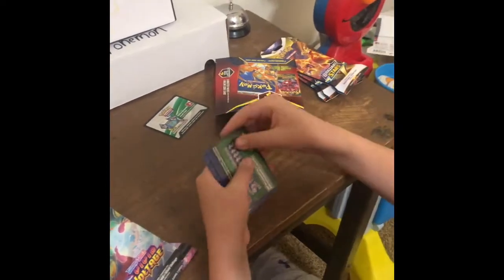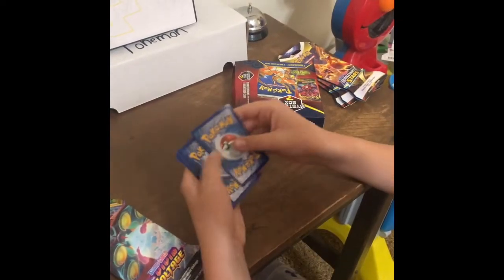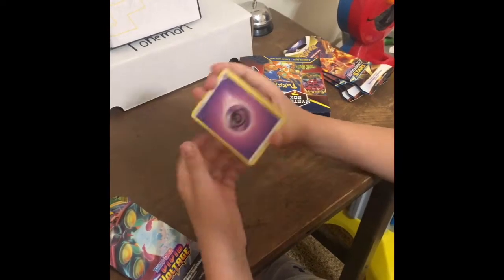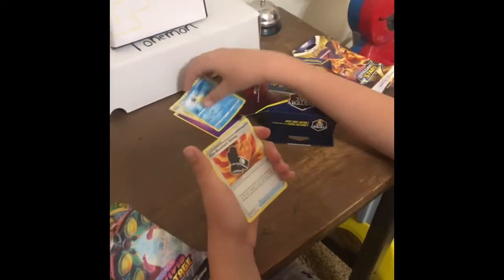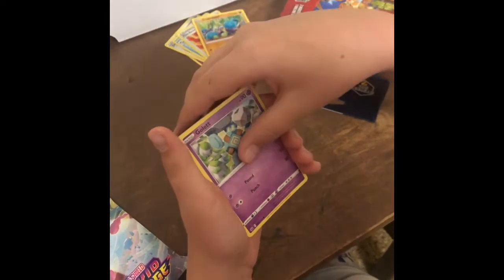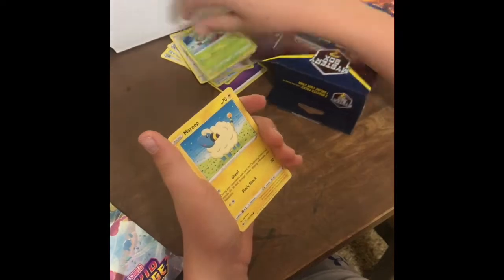Code card. One, two, three, four. Energy, Doctor, Celio, Fire Resistant Gloves, Crab Brawler, Golett, Porygon, Grookey, Mareep.